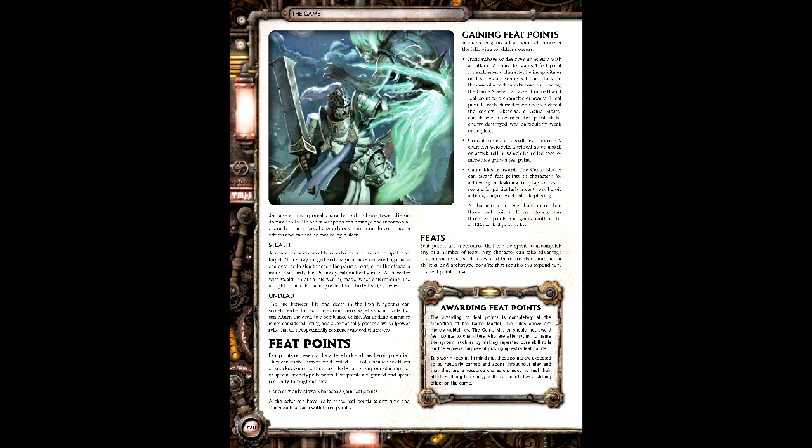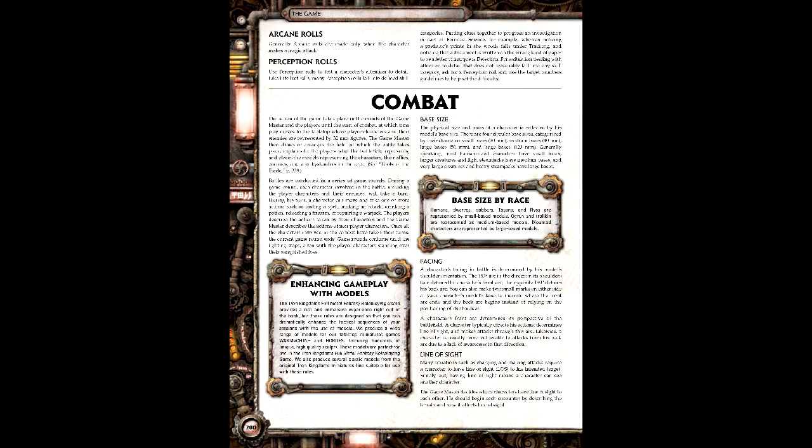The game does have an extra effort mechanic in the form of feat points. While these can be given as a GM award, they can also be earned through defeating enemies and landing criticals. There's a wide variety of special actions that feat points can be spent on, such as damage reduction, do-over rolls, and moving while firing ranged weapons. Combat is mostly standard fare, though its use of inches instead of a grid might throw some people off. It's how the war game does it, so naturally it would be done here. I understand why this was done, but it is going to take some getting used to for a lot of people.